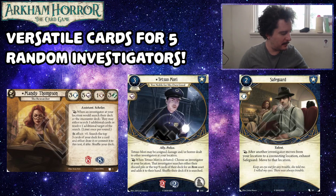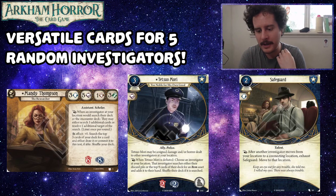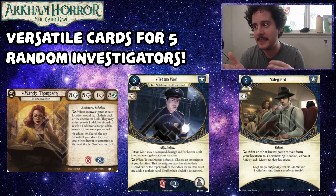Safeguard also lets your guardian on their downtime trade their actions for investigation actions. There's also a small nuance: at the level zero version, when your seeker follows your guardian into a location, the enemy will engage the seeker first and you'll lose an action. When Mandy follows your guardian, they'll get there first and grab the enemy. It can get messy, but if you're a guardian you'll upgrade to the upgraded version anyway — just something to be aware of when using it as a versatile splash.